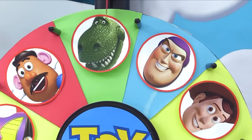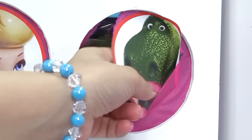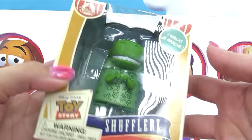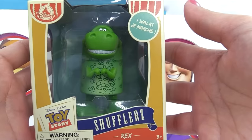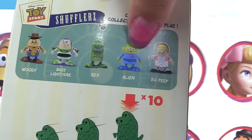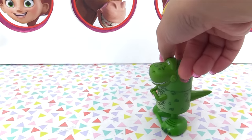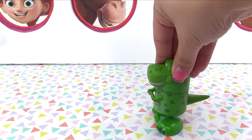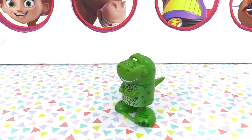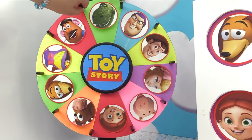We get to see what Rex brought us first! One, two, three — I see something in there. From the Disney Store, it's a shuffler! The cool thing is we get to have Rex walk. Here are all the other shufflers we can get. He's so cute and compact — all we do is press him down and there he goes. Time for spin number two — will we land on the Evil Emperor Zurg? Let's hope not.